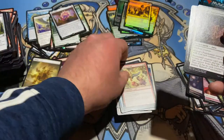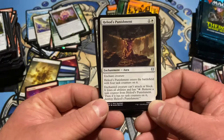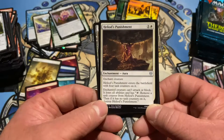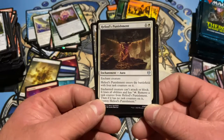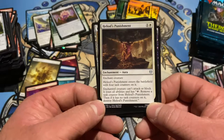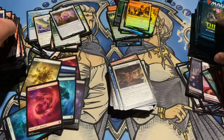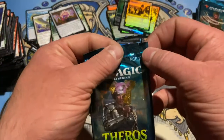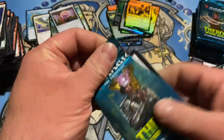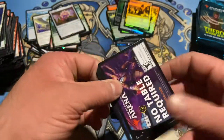Heliod's Punishment — enchant creature. Enters with four task counters. Can't attack or block, loses all abilities. Tap to remove a task counter; when there are no task counters on it, destroy Heliod's Punishment. Proliferate seems good — there are other cards with counters. But if you're playing an enchantment deck, you need to cast enchantments, why not?